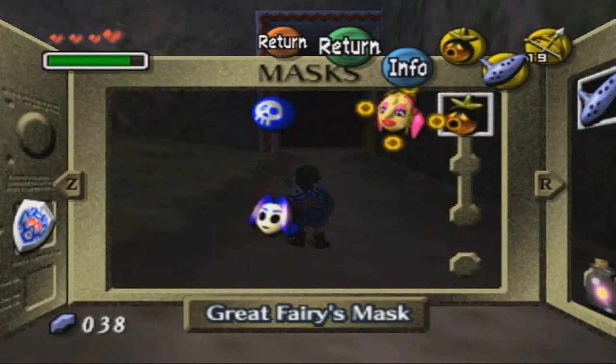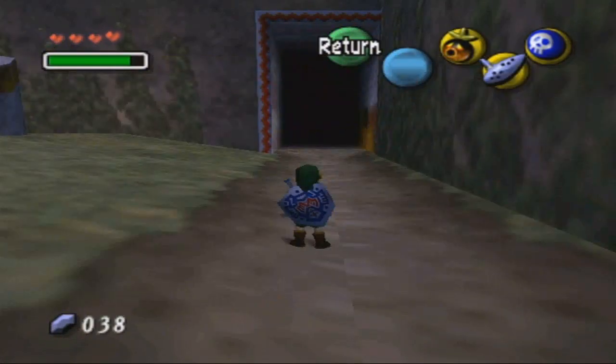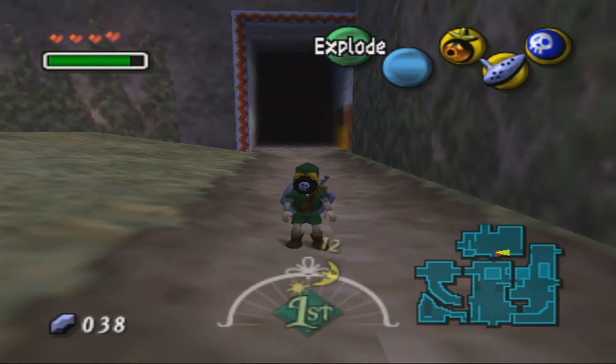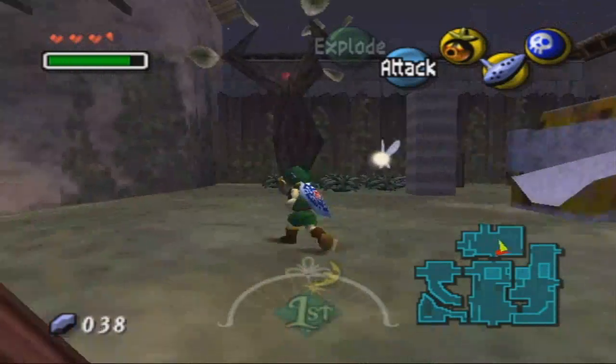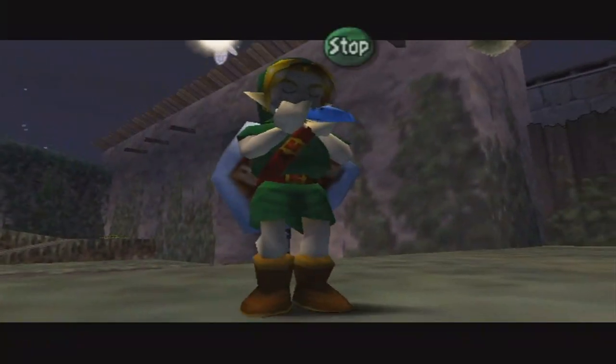You go into your inventory over here. And here we have the blast mask. Take the blast mask on - you've got to stall on your face, stall and press B. And you explode your face. You take damage, but it's worth it when you can explode your face.